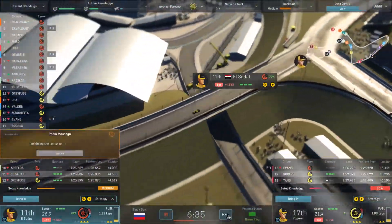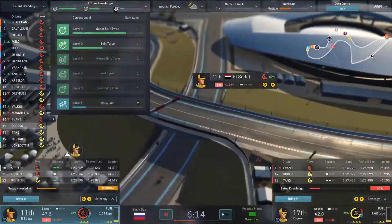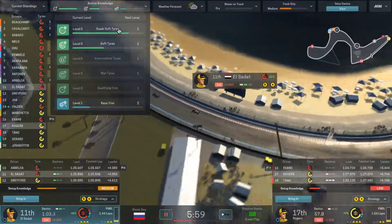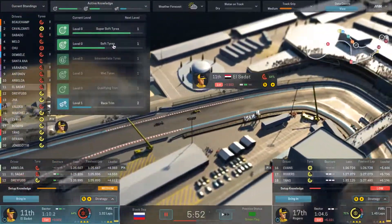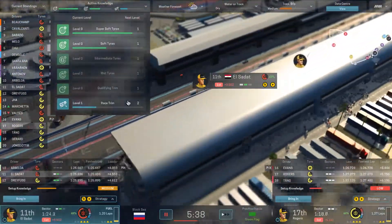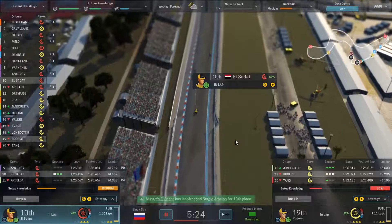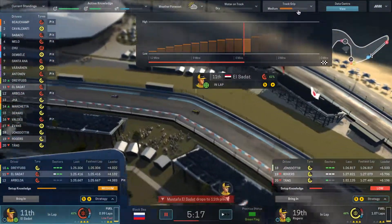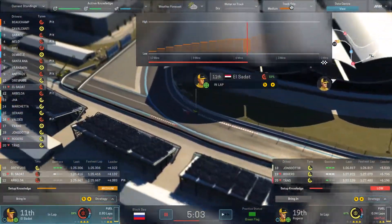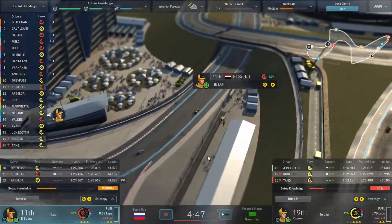We're going to continue going around and let them do the full three laps. Up at the top we have how well they're learning the track as well as how well they're learning the tires they're currently using. We almost have a level on the super soft tires, but we're only about halfway with the soft tires. The weather forecast shows no rain during practice, although we're expecting rain during the race. Track grip is how much rubber there is on the track — as cars go around it builds up rubber which gives more grip, but if there is rain it will wash that track grip away.